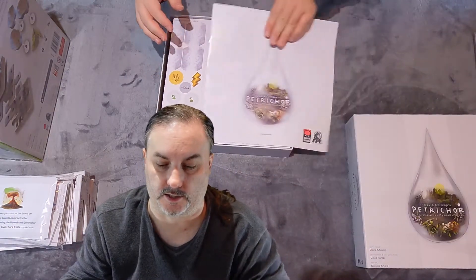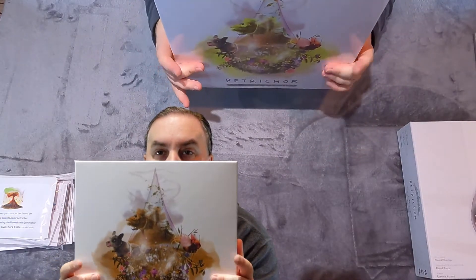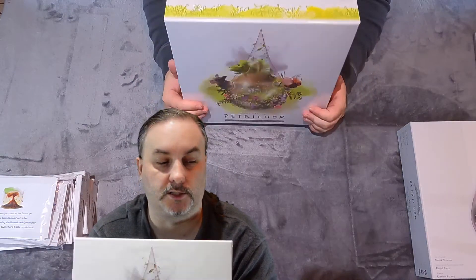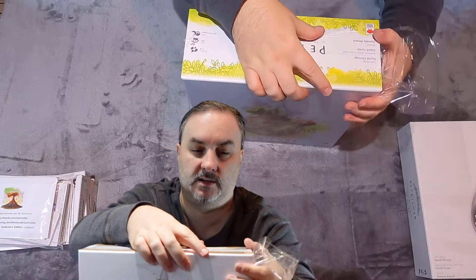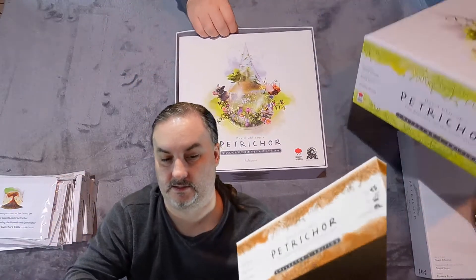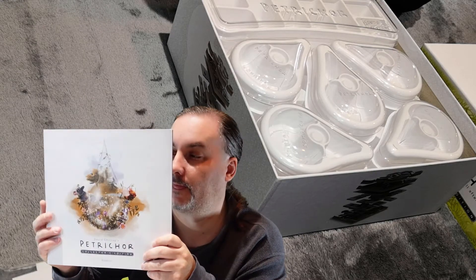Now let's dig into the Collector's Edition box. This box is much larger — it's got artwork on the front displaying all the variety of expansions: the Cows expansion, the Flowers, the Honeybees, and so forth, still with the raindrop surrounding it. It's a pretty big box — twice as tall as the original game box. Inside we have a much thicker rulebook that contains all the expansions, including the new ones.